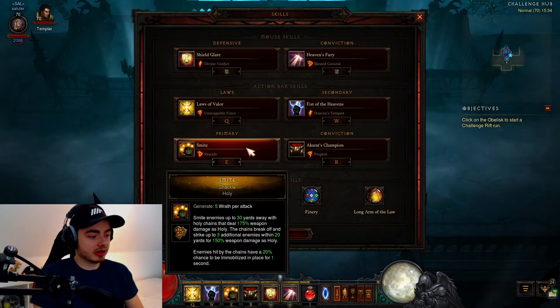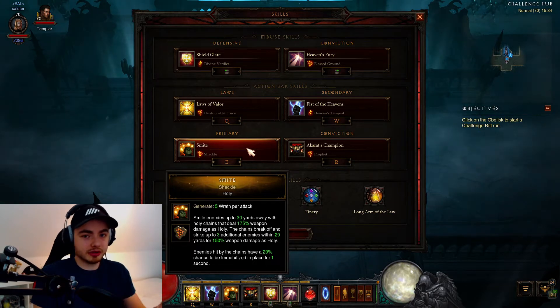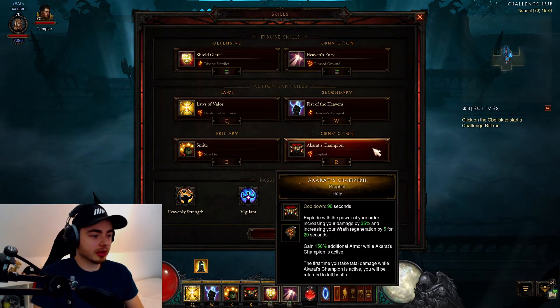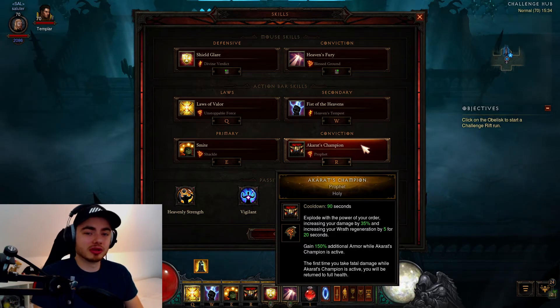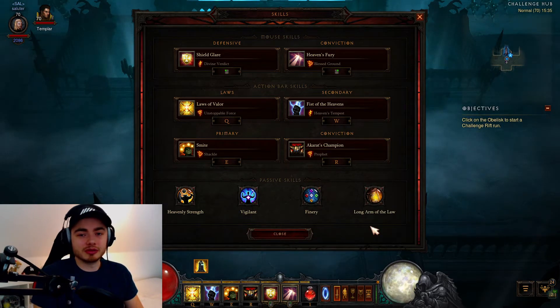We have Smite here — this is awful, this is useless. Don't worry about it except for progging your Focus and Restraint every six seconds or so. We have Akkarat's Champion with Profit — this is a big damage and toughness cooldown. Use it basically on cooldown or save it for big packs; I just use it on cooldown most of the time, it's pretty good. The passives are nothing special — they're pretty much just damage and toughness, so we don't really have to worry about them.